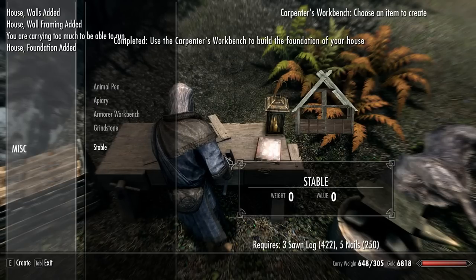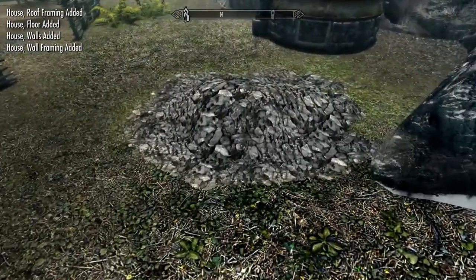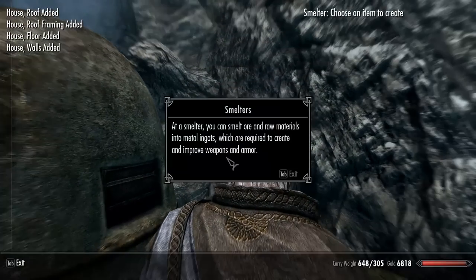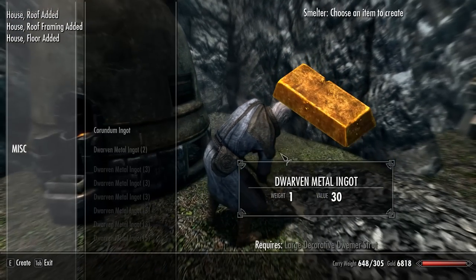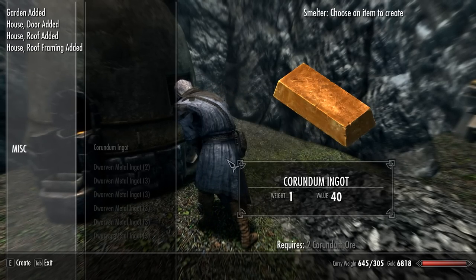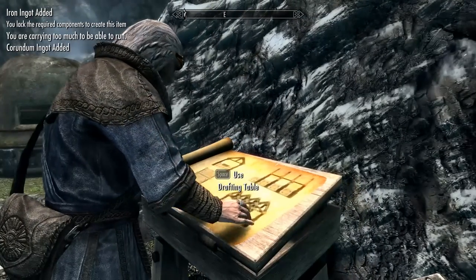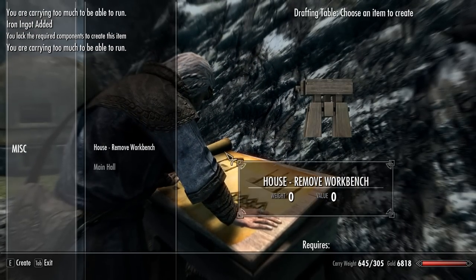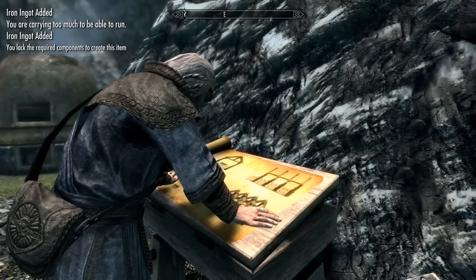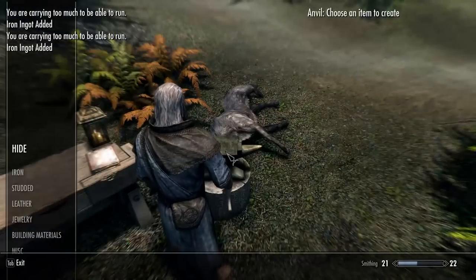Remember, measure twice, cut once. Your carpenter's workbench is where you'll do the actual construction. Once you've settled on a plan at the drafting table, you can start by building your house at the carpenter's workbench. Avoid the common beginner's mistake — don't try to build the roof without first building the proper supports. Space for the family. If you have a spouse or children, you'll certainly want to get the house in a livable state as soon as possible. Your loving spouse will no doubt make do with nothing more than a roof over her head and a bed to sleep in. But what about the children?